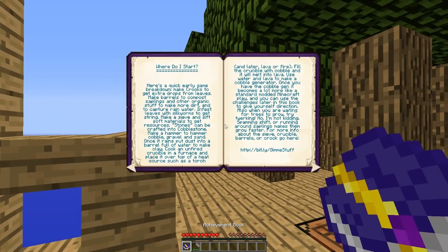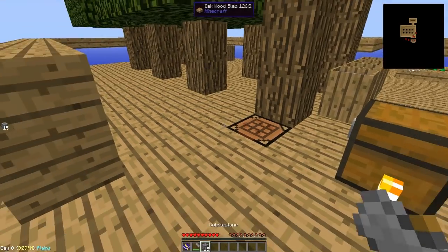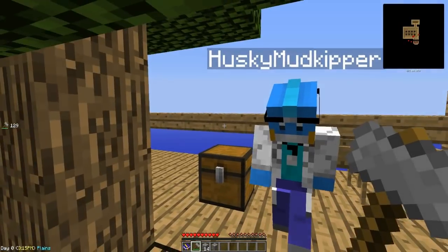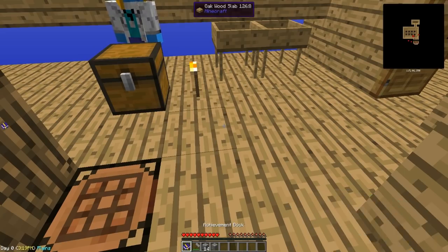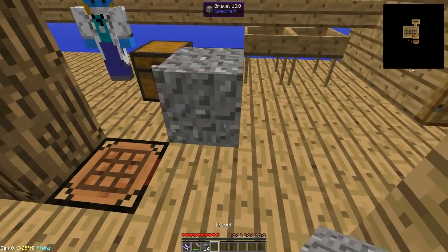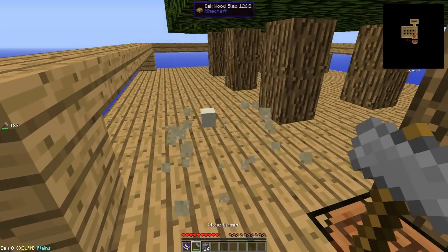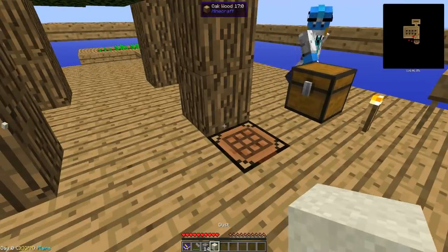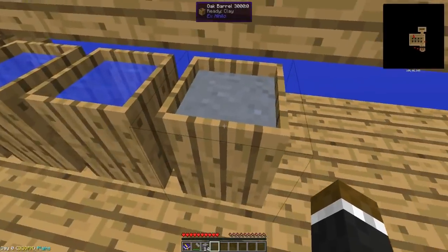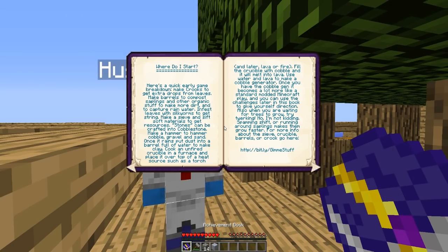Jerome places cobblestone down and hits it with the hammer — they get gravel. Then they hammer the gravel into sand, and hammer the sand into dust. They put the dust into the barrels of water, and almost immediately they got clay. Really quick — they already have clay.